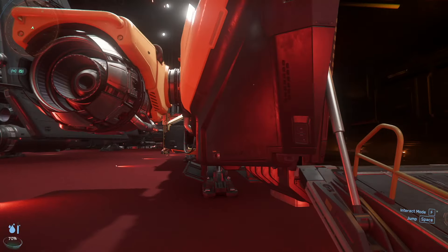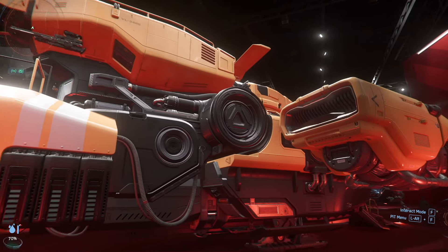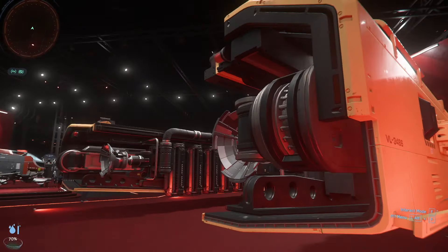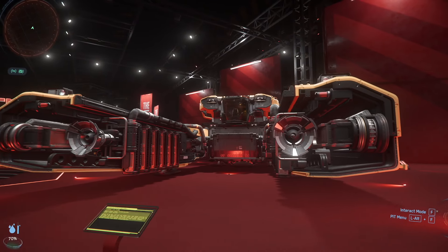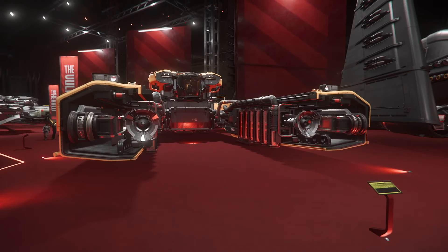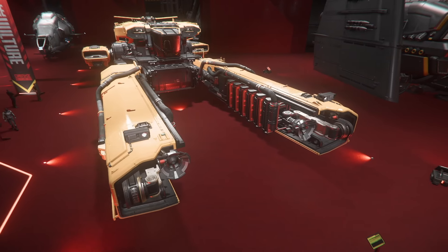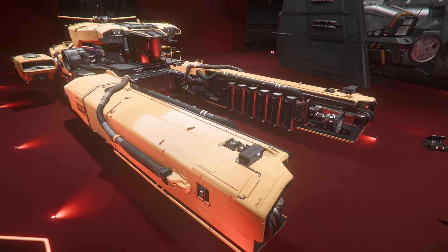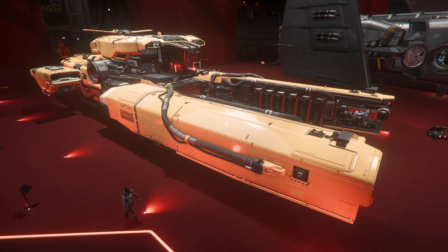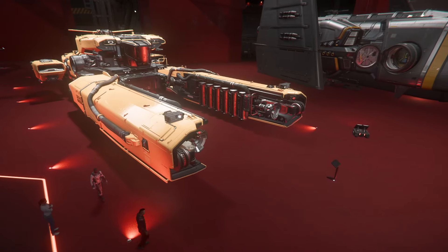One of the most popular ships in the game since it was released is the Drake Vulture. This is your beginner salvage ship and definitely super popular. If you're going to buy a ship that is going to make you tons of money, especially early in the game, this is going to be a worthy investment — whether you work your way up to one in-game or you buy it with cash. The Vulture is literally one of the best ships in the game.